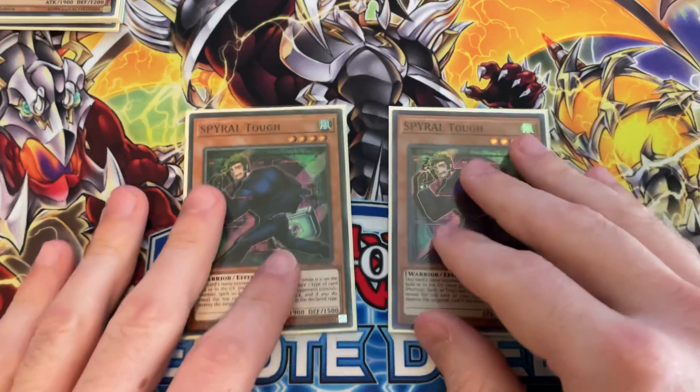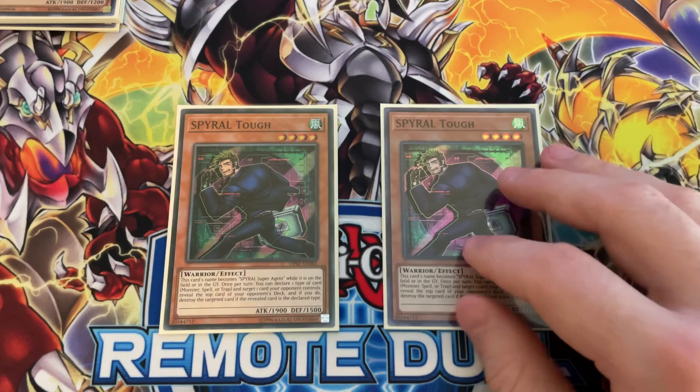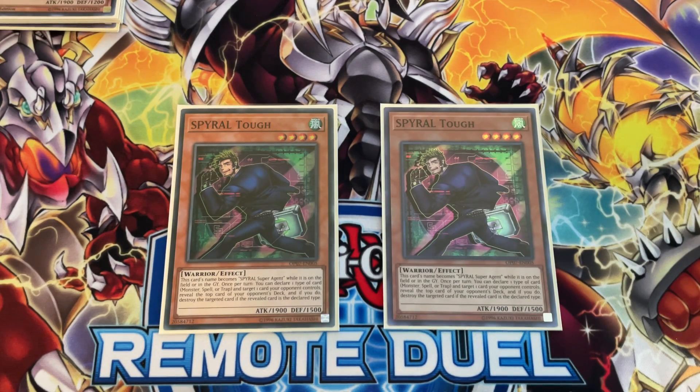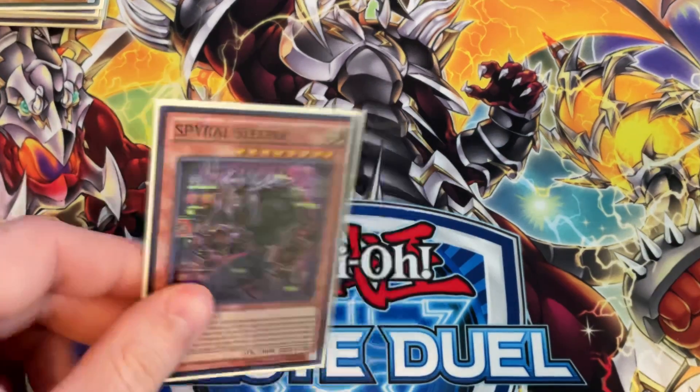Next I run two Spiral Tough. It's okay, not the best, but it is a Spiral name. This card works best going second. Its name becomes Spiral Super Agent while it is on the field or in the graveyard, and once per turn I can declare one card type — monster, spell, or trap — target one card my opponent controls, reveal the top card, and if it's the declared card I can destroy the targeted card.